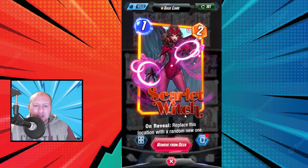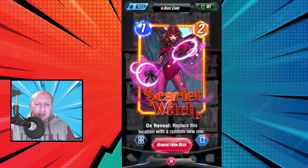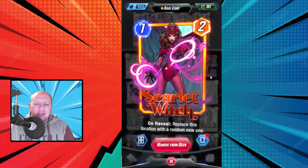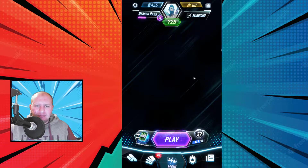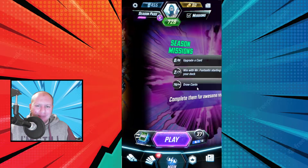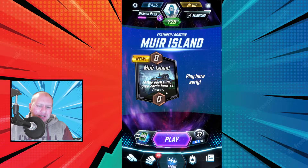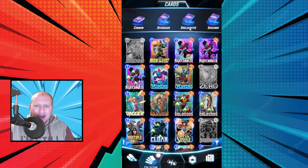I've got Scarlet Witch here because currently I don't really have much better options. She'll be replaced by Human Torch, but she gets rid of unsavory locations. The cool thing is that the current featured location — Muir Island — is pretty good for this deck because it enables us to stack up a whole bunch of stuff and then drag it across to another area as well.